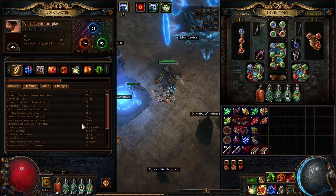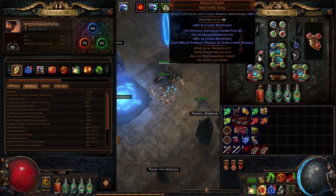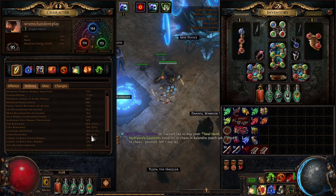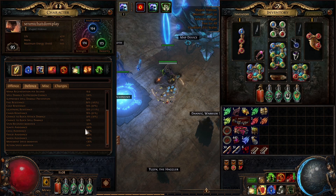In terms of stats — we are spell suppression capped, we have a decent amount of evasion and armor which could be better but it's fine, especially for softcore. We have about 80% fire resistance and 79% on the other two. We're even one over-capped on chaos resistance, so the chaos resistance implicit on the ring is completely useless. We have 30% chance to block and 10% spell block. Ignite, chill, freeze, and shock avoidance are all taken care of. It feels really really good.